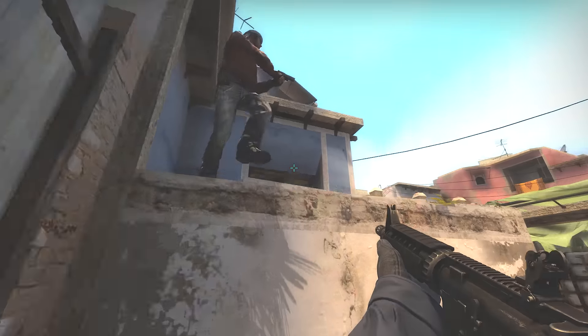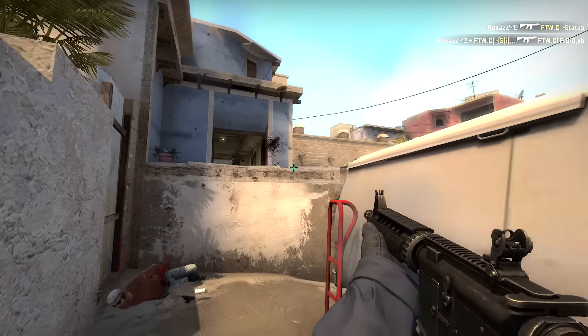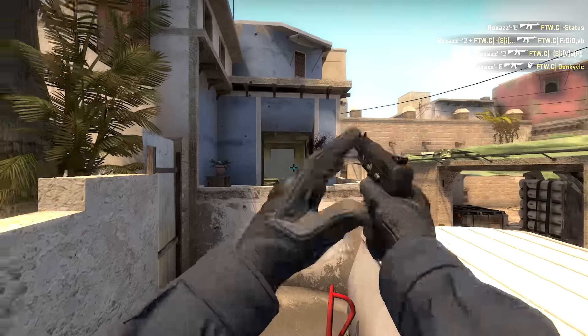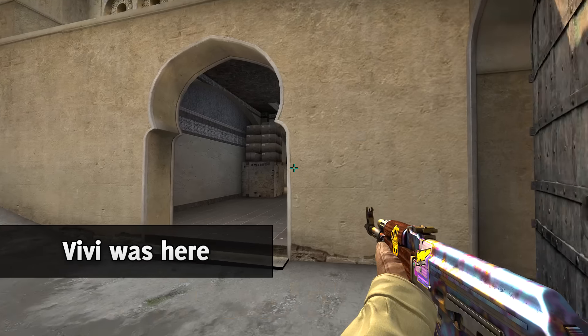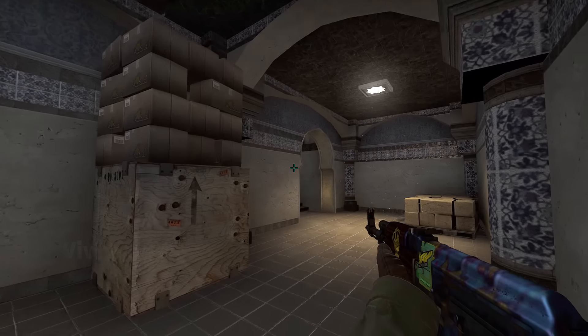Number 6 — pushing into Mirage, a lot of action happening in B, and the whole mayhem is caused by Roxas and his bullets as he gets a beautiful fast ace. All of that happened because the enemies were pretty much rushing into his bullets. Could something like that happen again? Of course not.